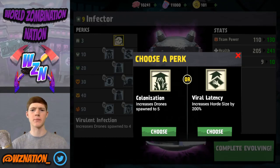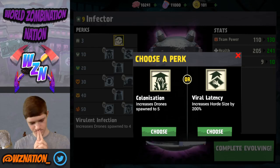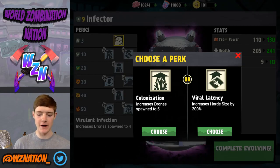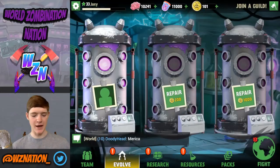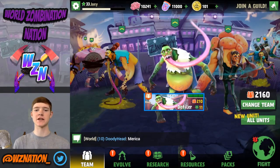That's pretty much three units picking perks — lumberjack, timber beast, and the infector. The perk options are: colonization, increased drone spawn to five, or increased horde size by 200 percent. I already have increased drone spawn on my other infectors and reanimator, so I'm going to go with viral latency here. Tap to skip and that's our promotion.